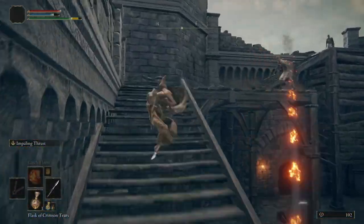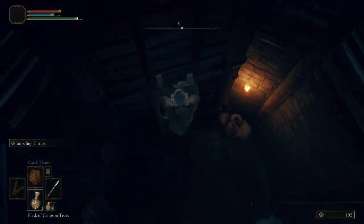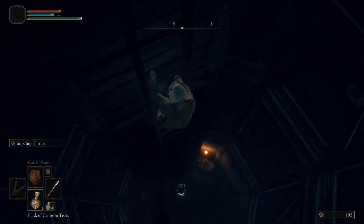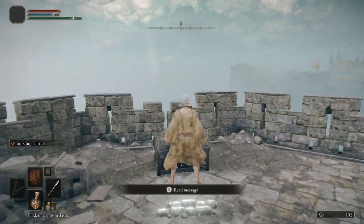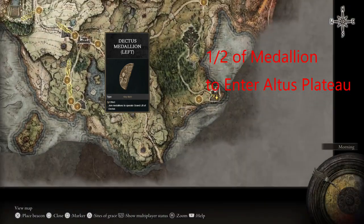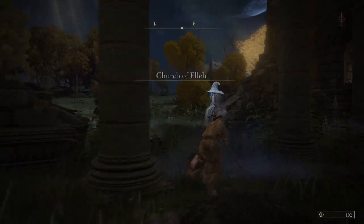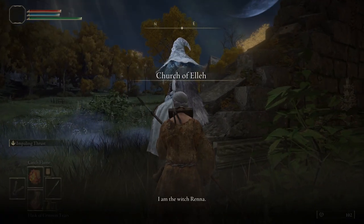After you grab the first half of the Dectus Medallion, go ahead and warp over to the Church of Elleh. There are a few things we'll be picking up there — namely three cracked pots and the crafting kit. Ranni will also appear and we can pick up the Spirit Calling Bell and our first summon, the Lone Wolves.